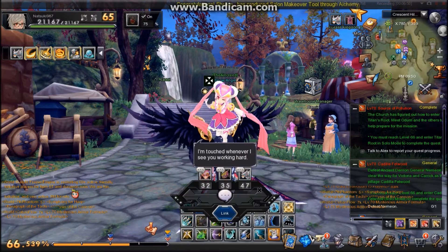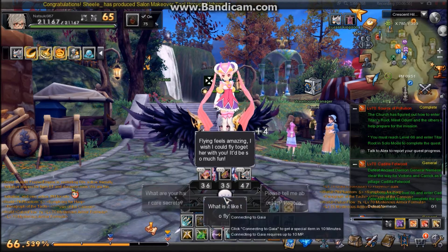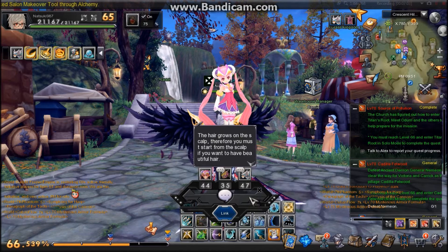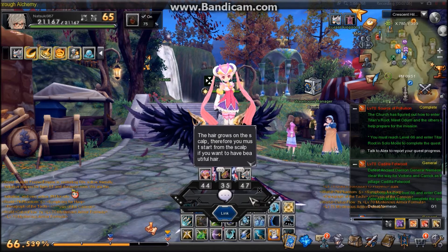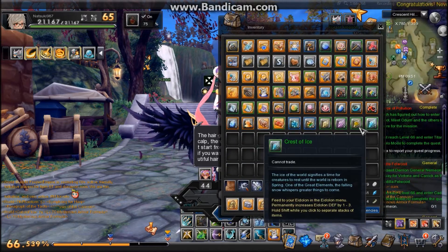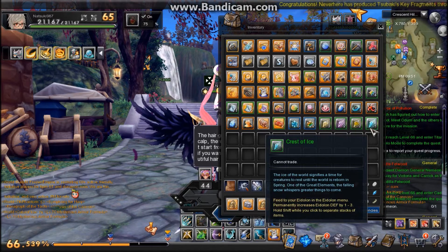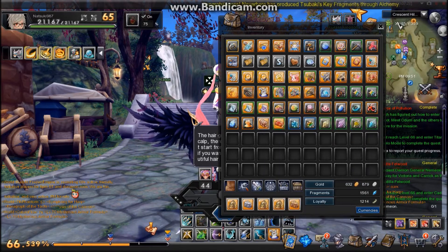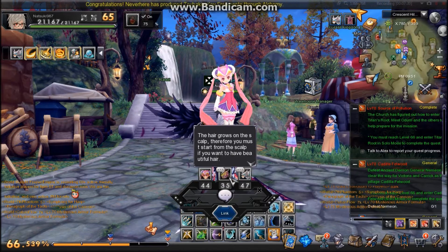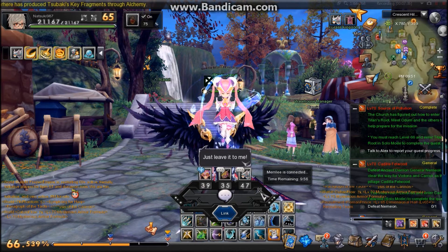Here we have the Eidolon linking system where you talk to your Eidolons to increase their energy. When you link them it uses up some of their energy and they bring you back a gift — usually Eidolon experience crystals which you use to level up your Eidolon. You can also get trading cards and emblems from them. Here you can get all these different kinds of emblems — this one increases defense by one to three. You feed them to your Eidolons to increase that specific stat. You can only talk to each one three times if they have the chat bubble. I just linked her — she'll bring me back a little gift after ten minutes.